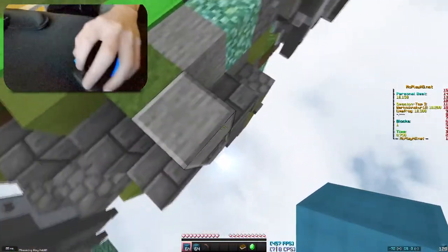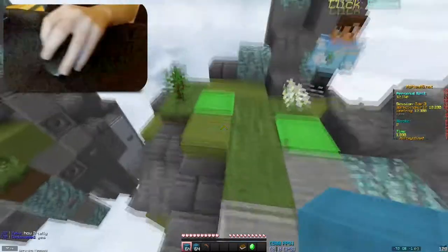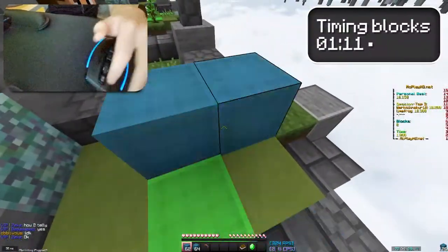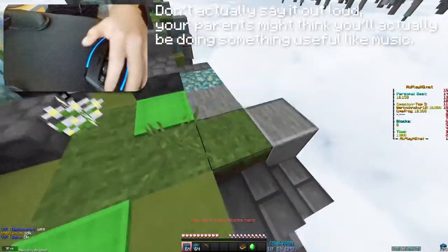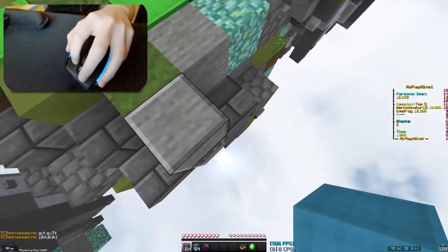Once you've done it a few times, all you have to do is aim up around here. Basically what you're going to be doing is one, two, three, four, five, six, seven, eight, jump, one, two, three, four, etc. You also have to make sure you're timing it correctly.